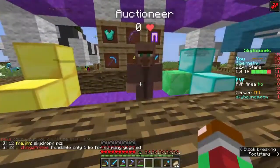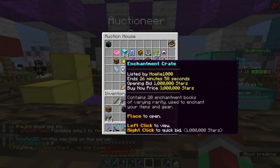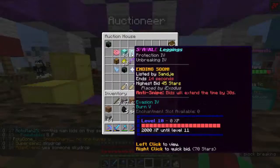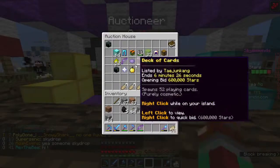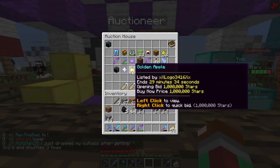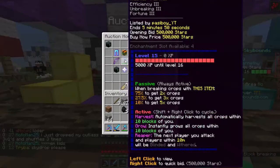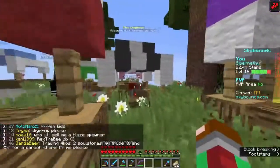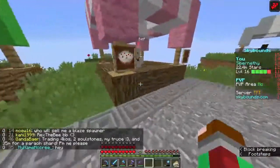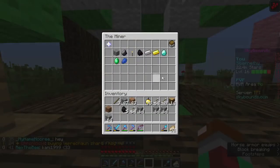This is the auctioneer — this is the physical location of the auction. You can access it from anywhere on the server. Now, you have item experience boosters, which are very handy if you're trying to level up your weapons. And then you have people like this who sell... well, use the auction at your own risk. Some people are scammers here. Some people think it's funny to post a piece of steak for one million stars, and somebody accidentally clicks on it trying to click on something else.